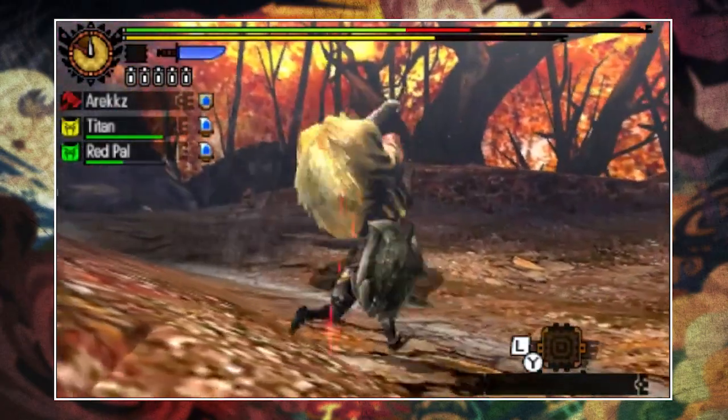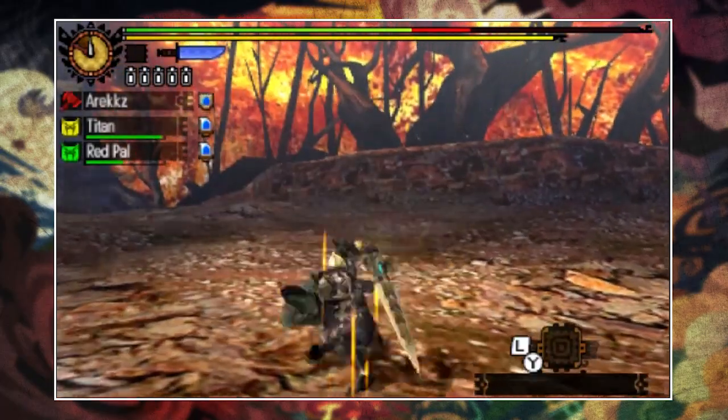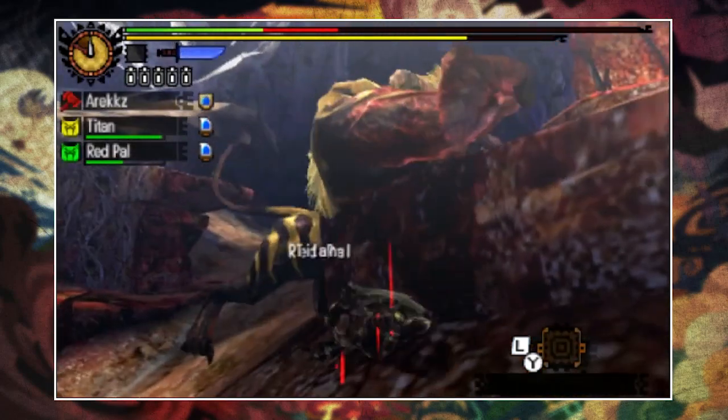When planning your assault on Rajang, it's worth knowing that he is weakest to ice. If you have a weapon with that element, you'll be doing yourself a huge favour by bringing it along.